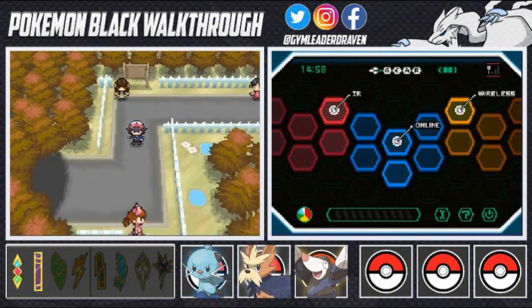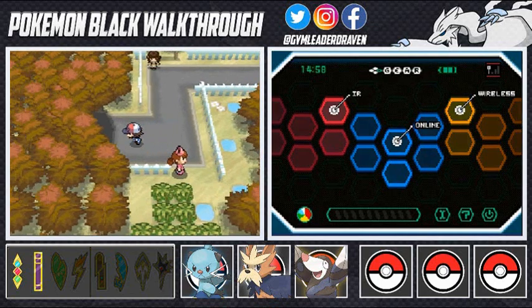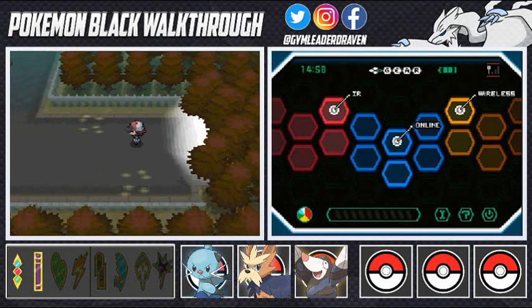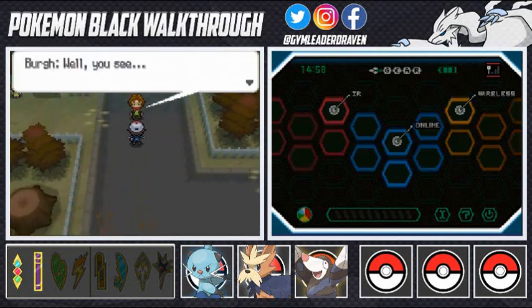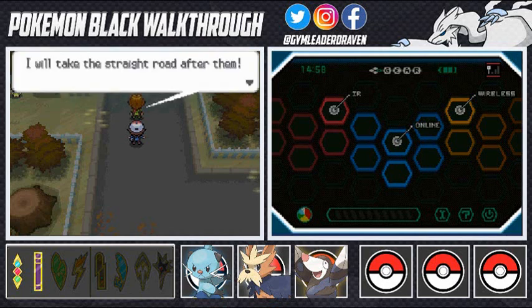Let's move on. There's a nurse on standby just in case we get poisoned. Make sure you bring healing items because there will be some bug type Pokemon in here and you do not want to mess with them. Going into Pinwheel Forest, Berg says there are two ways out — the road that goes straight and the path that winds through the woods.